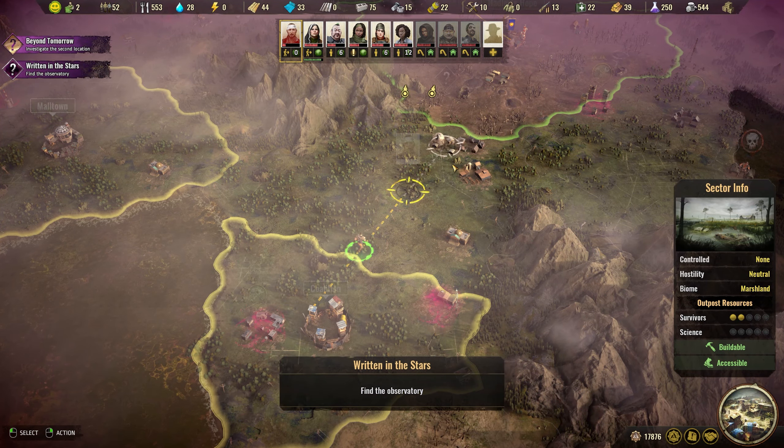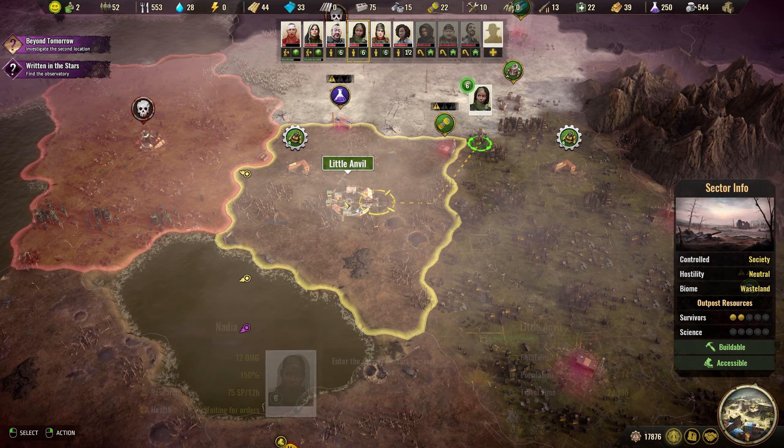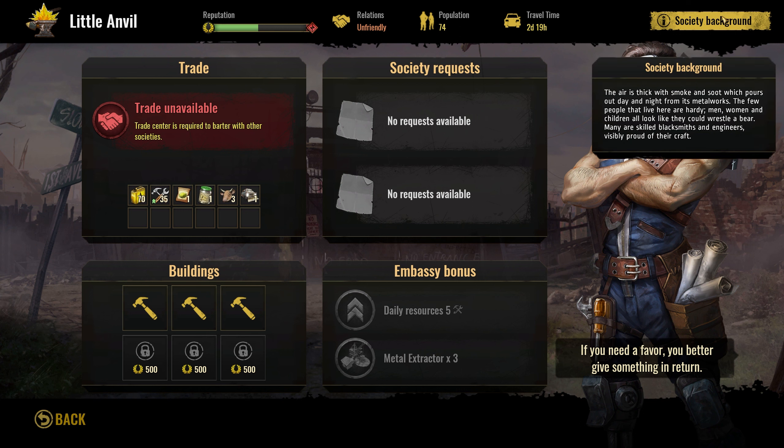You can go by this quest on the way. Little Anvil — you have some nice things. You have cabbage, we want that. The air is thick with smoke and soot which pours out day and night from its metalworks. A few people that live here are hardy men, women, and children — all look like they could wrestle a bear. Many are skilled blacksmiths and engineers, visibly proud of their craft.